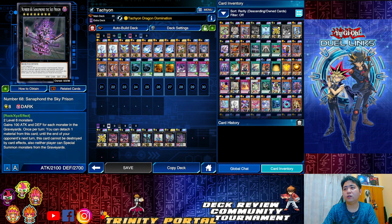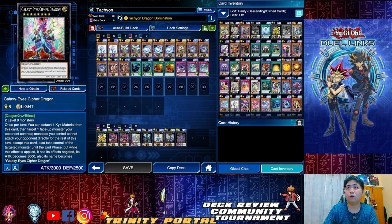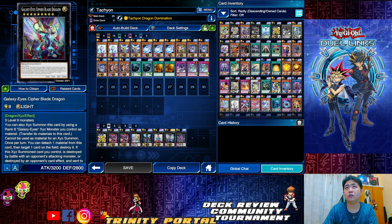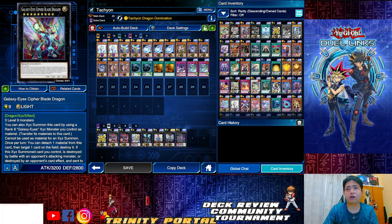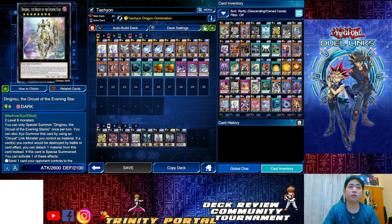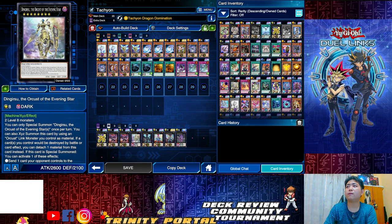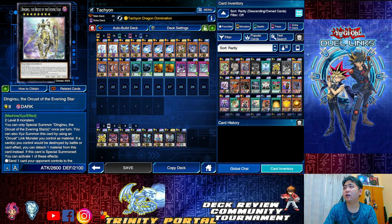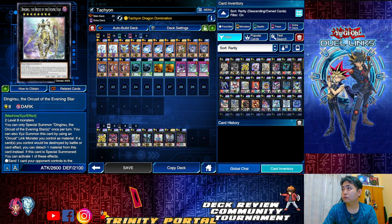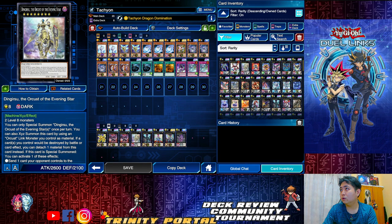Galaxy Eyes is here so you can go for the Cypher, then Full Armor to break one card, then Cypher Blade to break another — so you can break two cards total. Dingritu lets you send one card to the graveyard and you gain extra protections. Some players are also playing with other XYZ monsters.